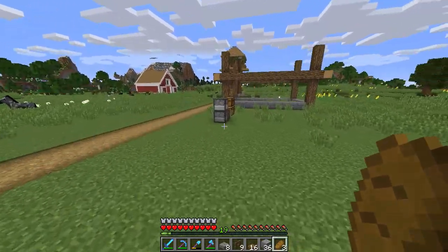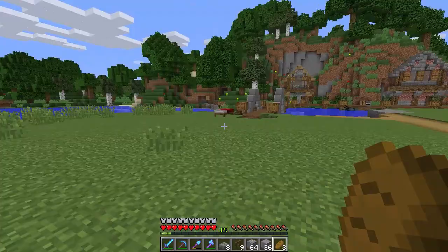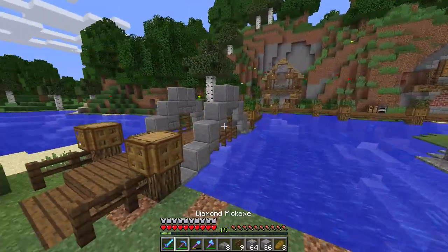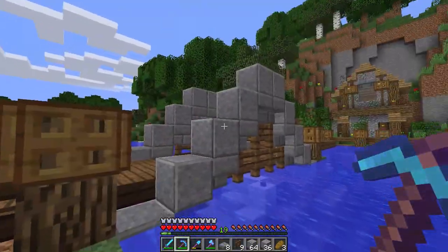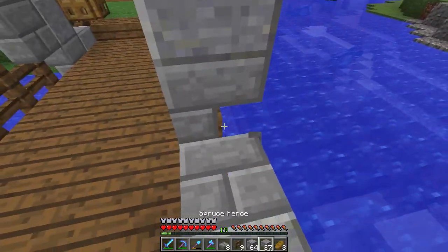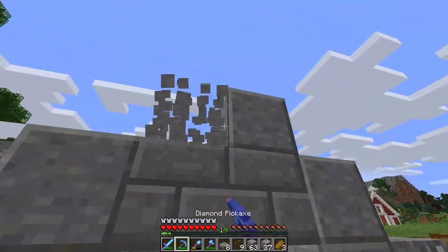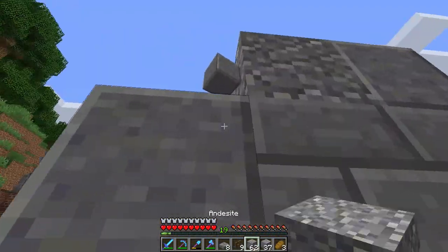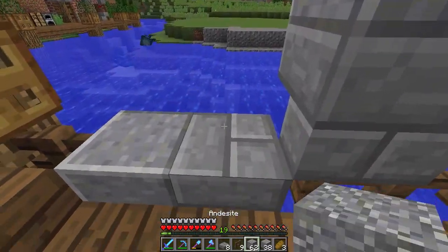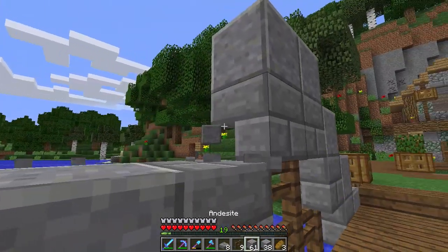Actually, let's use some andesite as well — let's make it look a little bit older. We do have some andesite with us. Let's give that a shot and see how it looks, because it looks kind of too natural. Maybe we should just change it up a bit, make some of the blocks feel a little bit older — like a mix of blocks.